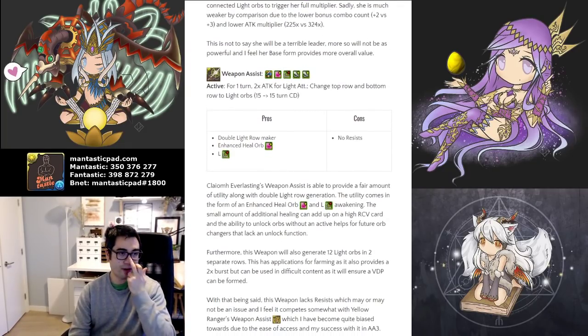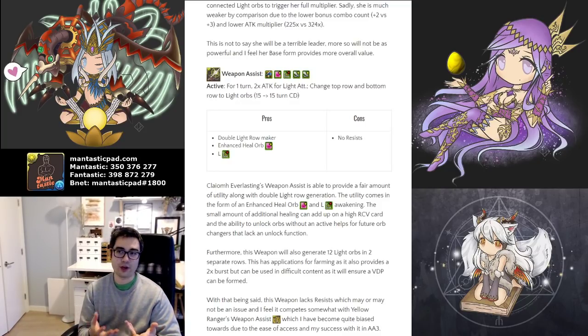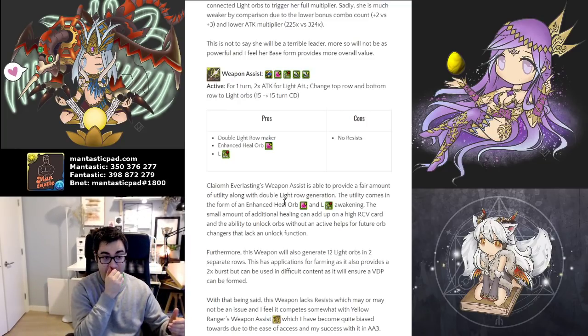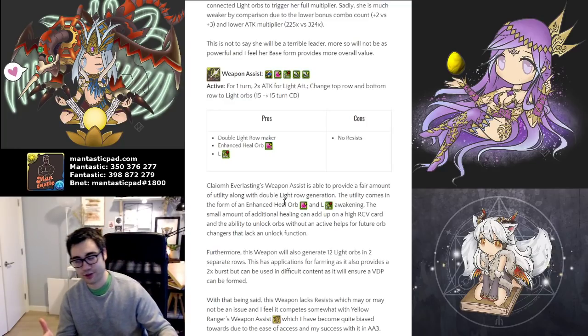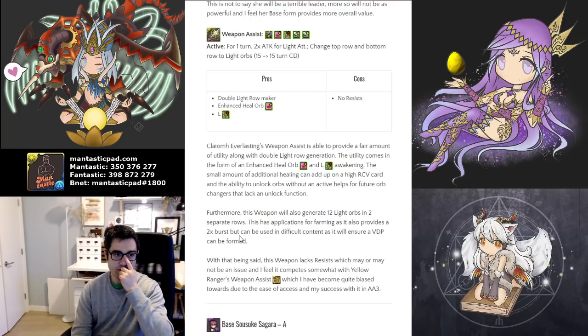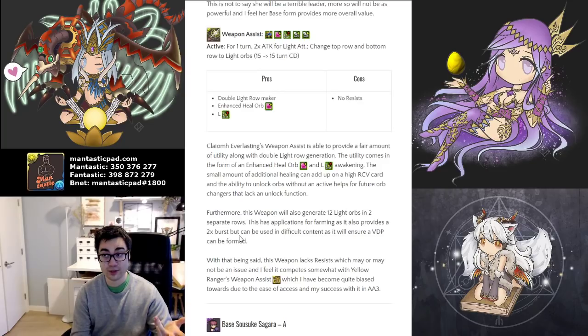Her leader skill has synergy because it's basically like a Beach Varroa in the sense that you need to connect nine or more light orbs. Unfortunately, her multipliers are just not as good — 225 versus 324 — and it is plus two and not plus three combos. Beach Varroa also has much higher weighted stats, and for the most part it's just a more solid team overall. As for her weapon assist, it provides an enhanced Hard Orb Awakening and an L Unlock. The active skill is two times damage for all light cards and changes the top and bottom row to light — useful for bolstering healing output on cards with naturally high RCV and enhanced heal orb awakenings.